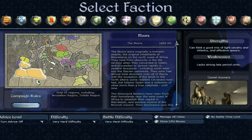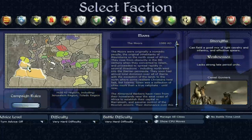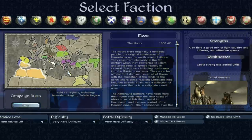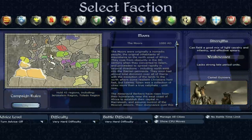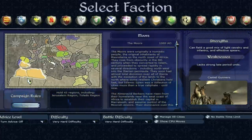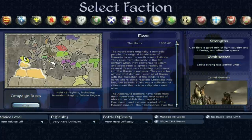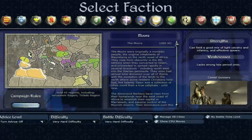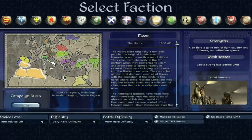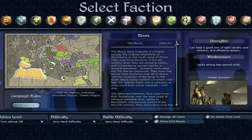The Moors is a faction based mostly in North Africa, but they have a small settlement in the south of Spain. To the south and east of them, a lot of rebel territory, so a lot of potential to expand. Up north, however, it's a little bit more congested with the Spanish and Portuguese near you. The Moors are Islamic, which is something you need to take into account — religion is more important in Medieval 2 than in other games.